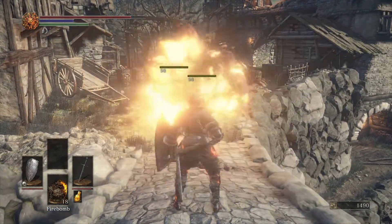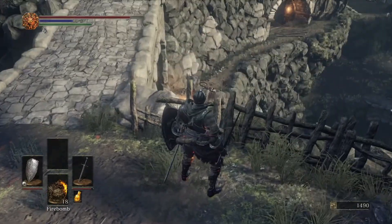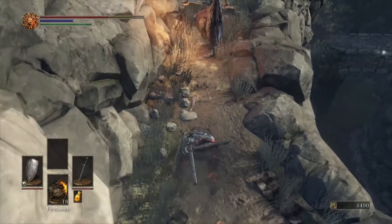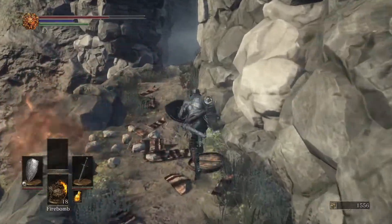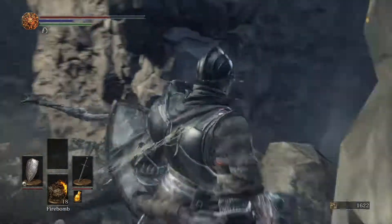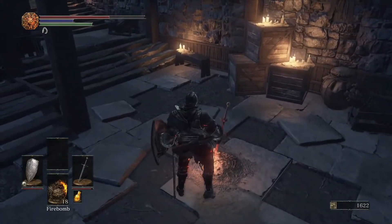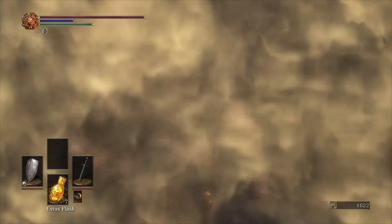Come to the top of this bridge and throw a bomb — almost fell, that was terrible. Blow up those guys. There's a dude down here and another around the corner with a rake. We're going to jump down, grab a bonfire behind us over there, and grab our fourth titanite shard, which lets us level our weapon up to plus two.